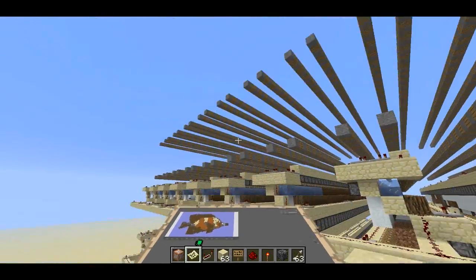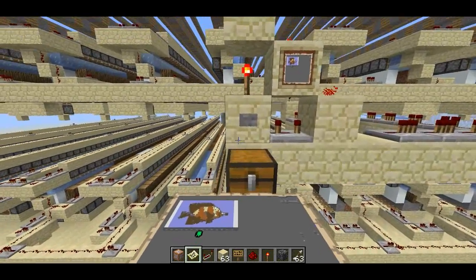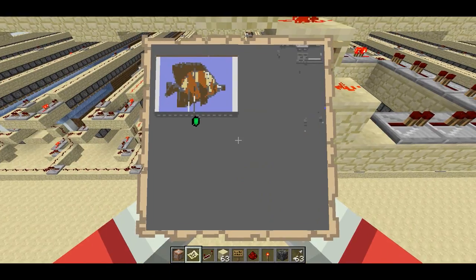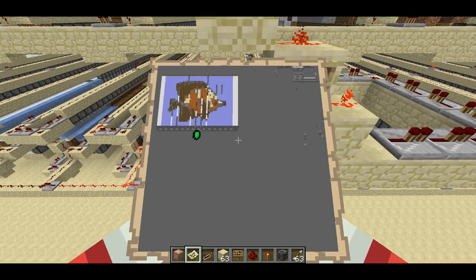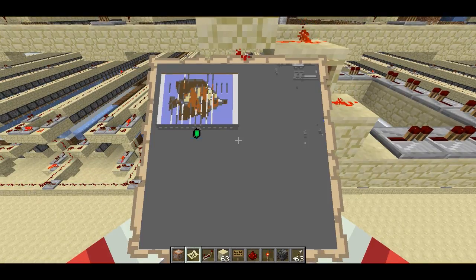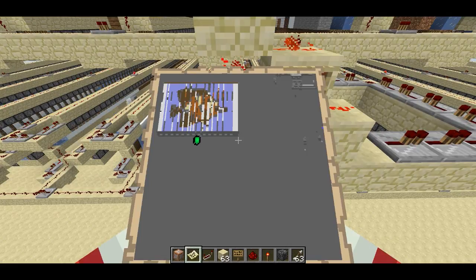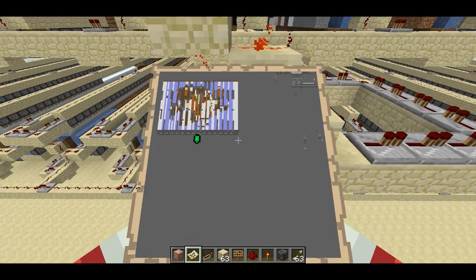So yeah, this contraption is able to switch between images, and the update is that the resolution of this contraption is about four times as high in each dimension as it was last time I showed it. Last time I had a 12 pixel by 10 pixel screen; this one has a 40 pixel by 60 pixel screen — 40 high, 60 wide — and that's pretty cool.